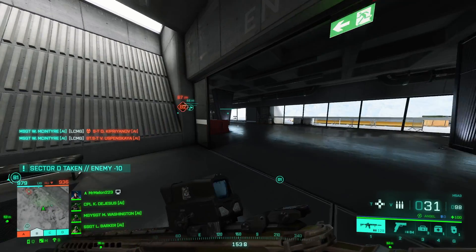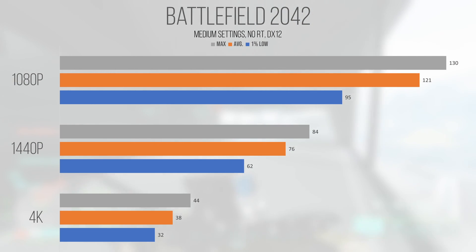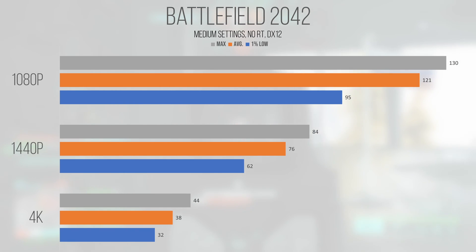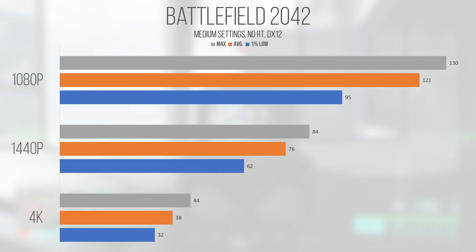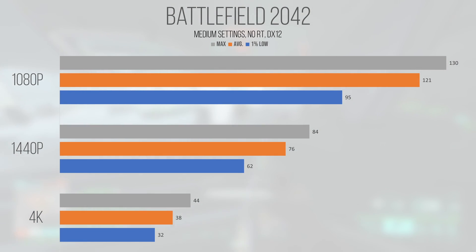Battlefield 2042, a DirectX 12 game built on the Frostbite engine, performed well at 1080p, but things kind of took a turn for the worse at 1440p and 4K. With an average and 1% low of 121 and 95 FPS respectively at 1080p, the game was very playable and a pretty good experience. However, moving to 1440p the numbers don't look that bad with an average and 1% low of 76 and 62, but there was something happening in the game I just couldn't put my finger on — the frame rate felt inconsistent, though the 1% lows don't really reflect that experience.